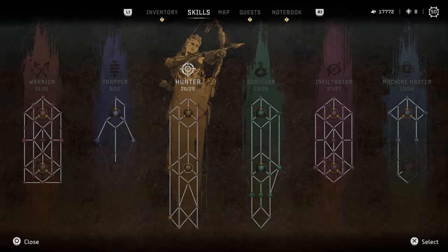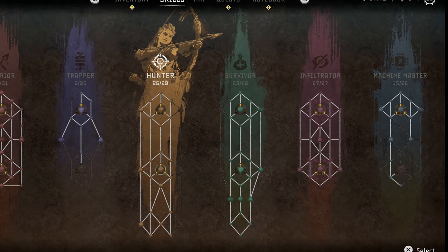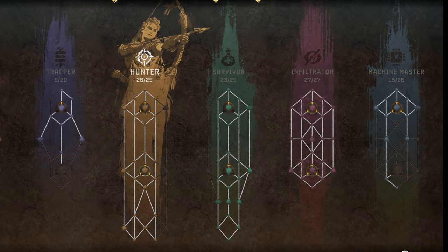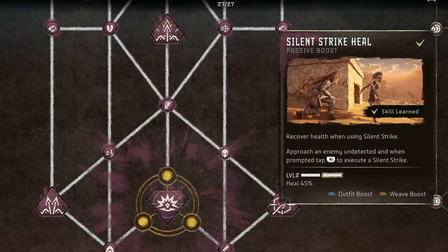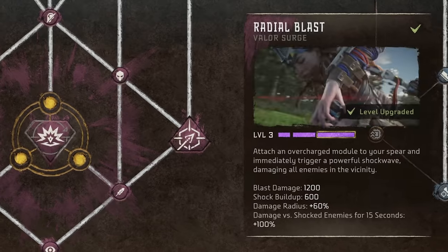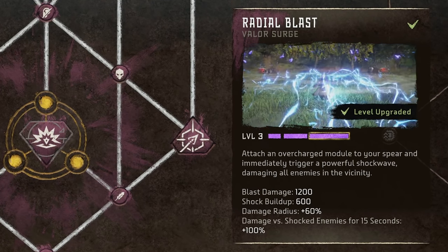As you guys know, the skill tree in Forbidden West has gotten way more complicated compared to what we were used to in Zero Dawn. We do have the familiar organization of skill branches for different disciplines like Hunter and Stealth, but now within each branch we have different types of skills including passive boosts, weapon techniques, and valor surges, with valor surges being the most unique and powerful skills in the whole game.